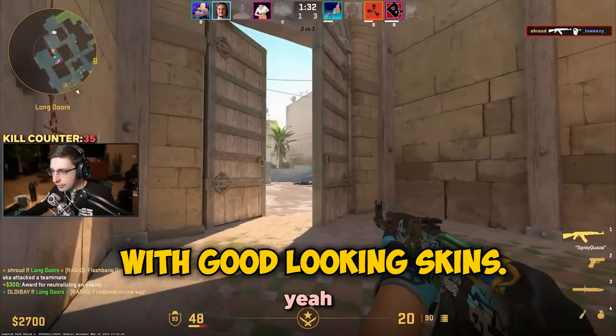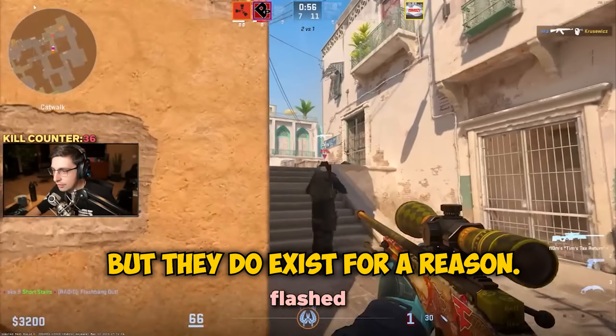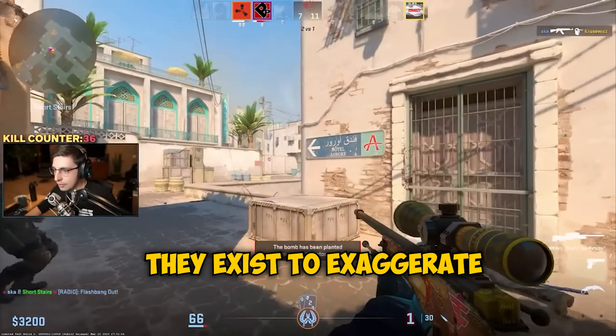Of course the operation collections will have some bad-looking skins — they always do, because those are the grey-category skins. It's just how it goes, but they exist for a reason: to exaggerate the contrast between them and the red skins, which are gonna be the super rare ones from the collections.